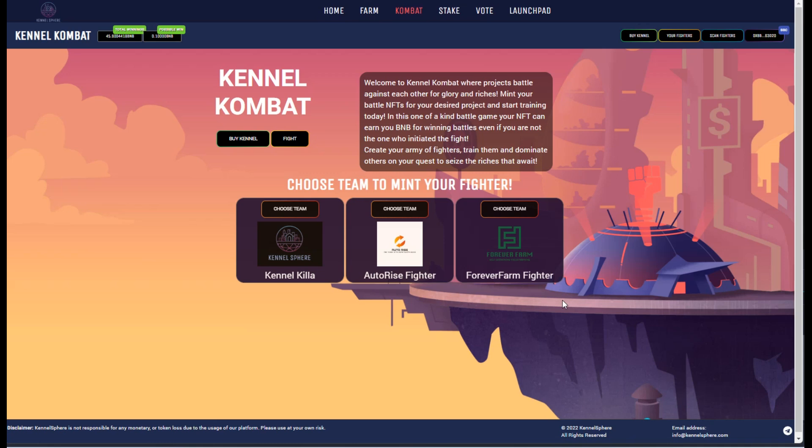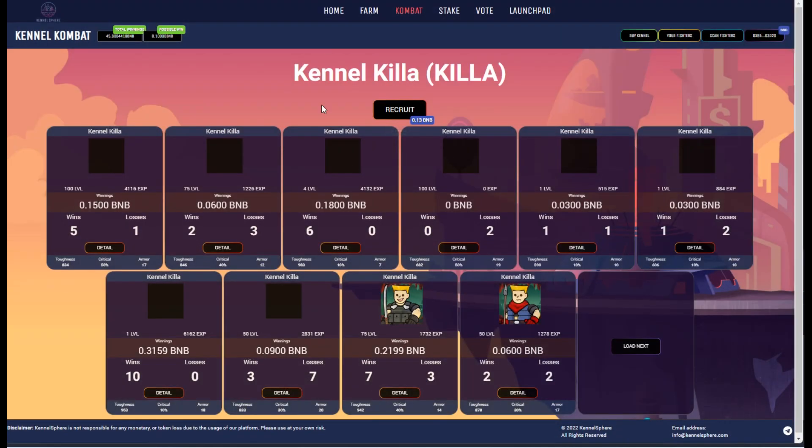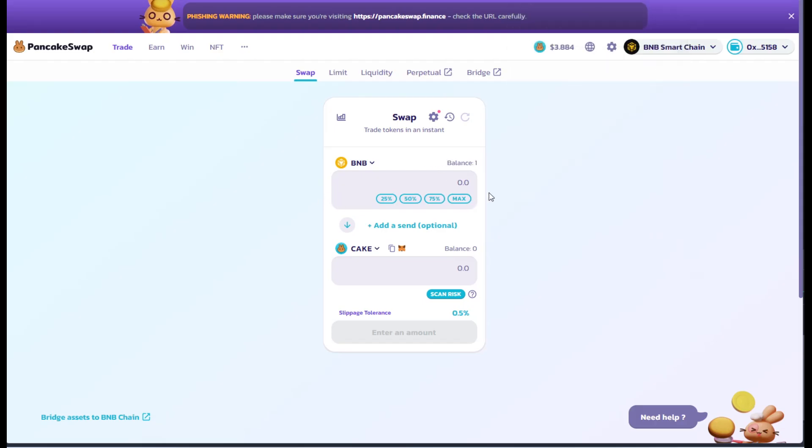You have to hold 1,000 Kennel tokens to be able to battle and fight in the game. If you don't really care which project you're a part of, or if you're not already holding one of these, one of the easier ways to get involved is to simply choose the Kennel Killer team. We started with 1 BNB in this wallet, and we're going to use this wallet solely for the combat game.